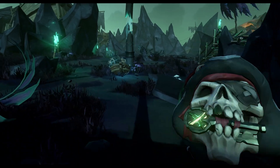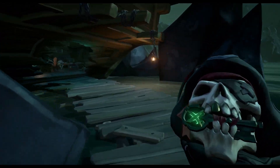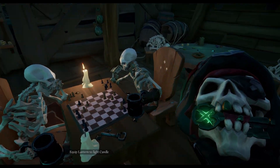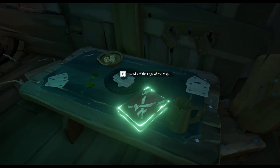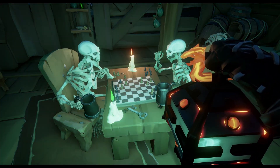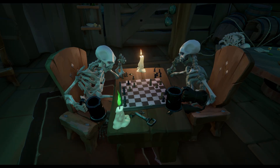So if we go here, this is where the cage was. You just go to the tavern and you go to your left, over here. And there are two skeletons here playing chess. I'm gonna drop him over here again. There's also a book here you can read. So we need our lantern again, and now they're just gonna play chess for us.